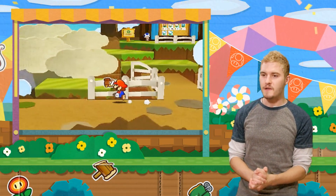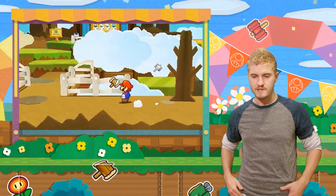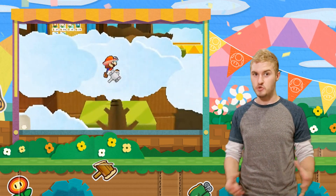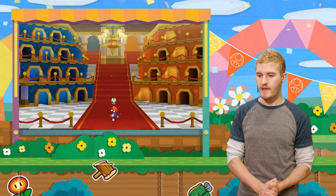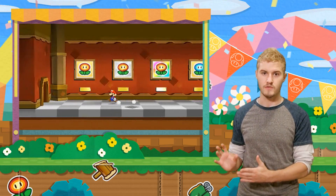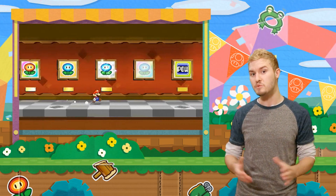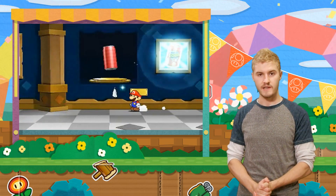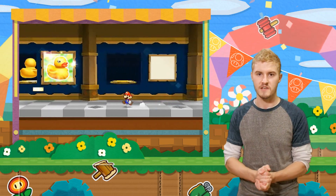Paper Mario Sticker Star is pretty much just as lengthy as past games in the series. It took me about 22 or 23 hours to complete, so don't think it's shorter because it's on a handheld — this is a legitimate Paper Mario game, not a shortened experience. Once you've completed the main story, you can visit the game's museum and place the stickers you've collected on display. The goal is to collect every single sticker and put it in the museum, and you might be rewarded for doing that.